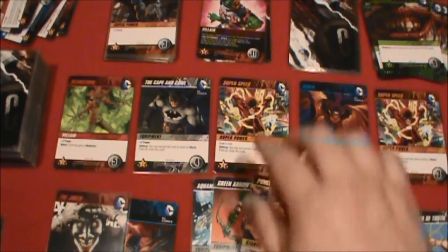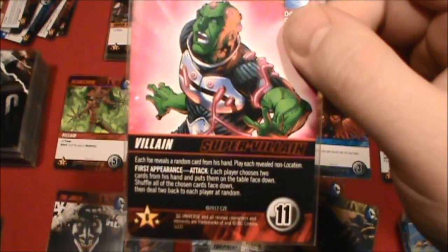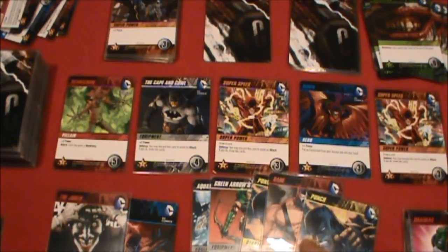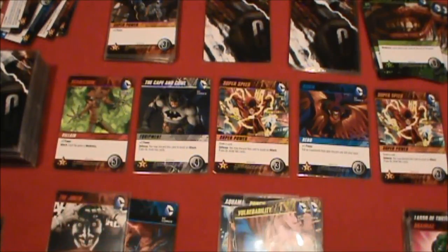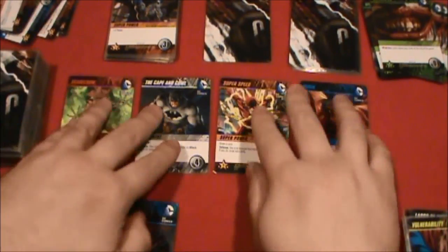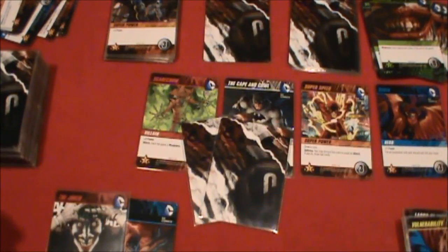The Green Arrow's Bow makes supervillains cost two less to defeat, so we can take out Brainiac for nine instead of eleven. Ten power and we only have one point left over — can't do anything with that. But the trident lets us put Brainiac on top of our deck. Got to eliminate Super Speed, move everybody down, only two cards to draw so it's shuffle time again.